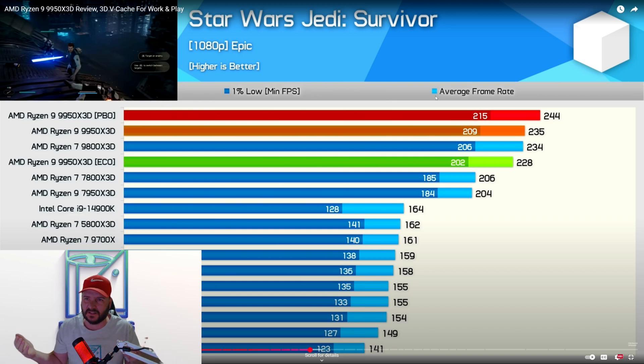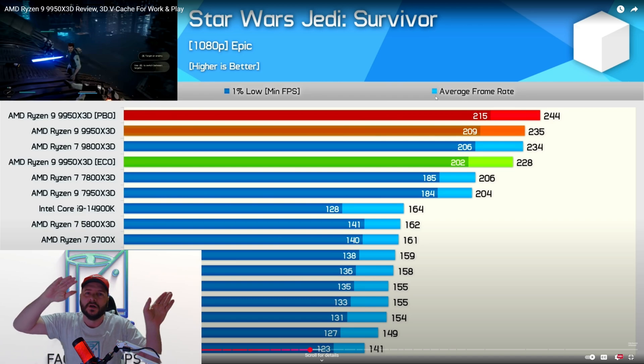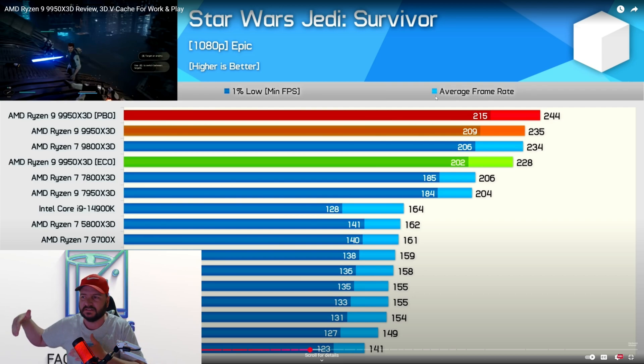We're going to do the same settings as Hardware Unboxed at 1080p Epic and we're going to do the same run. We'll see what we get with our 14900KS, 8800 DDR5 CL36, and RTX 4090, and we'll just go at it. We're going to hit it and see what our numbers are.